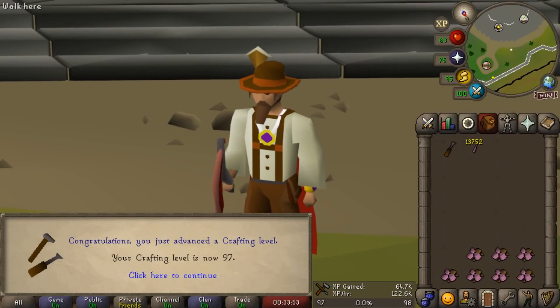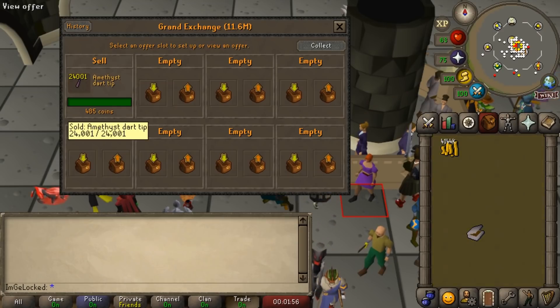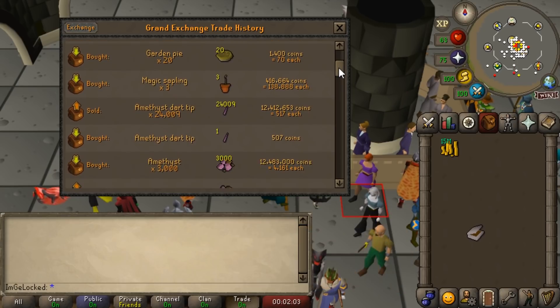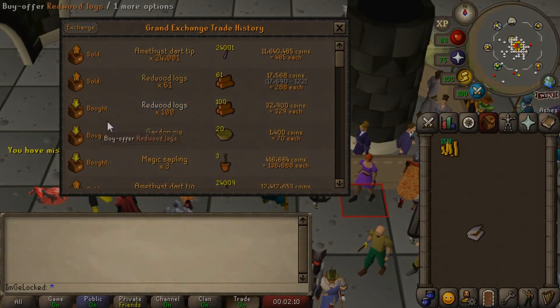Only two more levels to go until another 99. We sold our last bit of dart tips off — lost a fair bit on the last lot, about a mil, but on the others we pretty well broke even. We bought 3,000, turned them into 24,000 dart tips and lost like 30k on that — not bad.